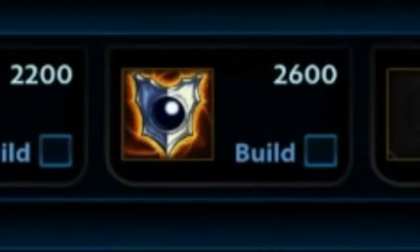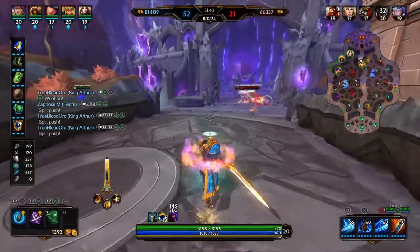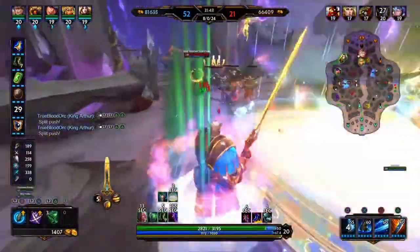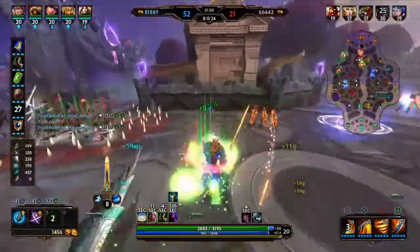Finally in terms of the main build, we have Void Shield, and this is really going to add some extra damage into your build. The protections add to Gladiator's Shield, and the damage is increased by the item, so you're getting damage from two different sources — it's a great way to end off.